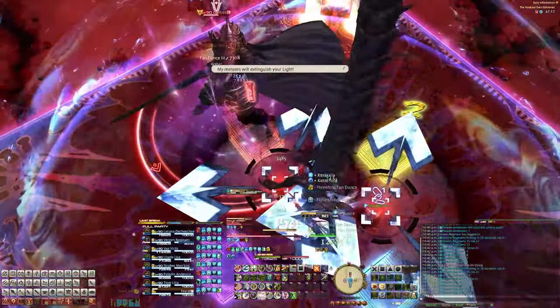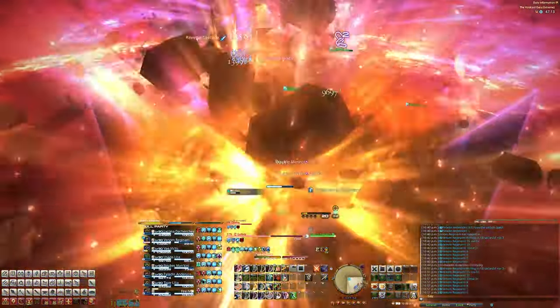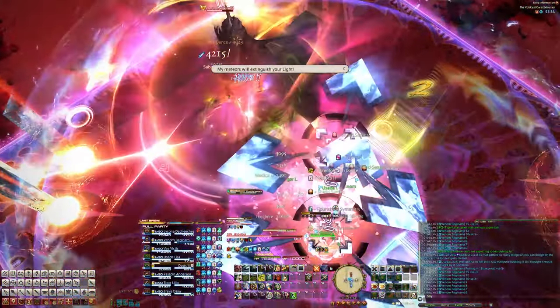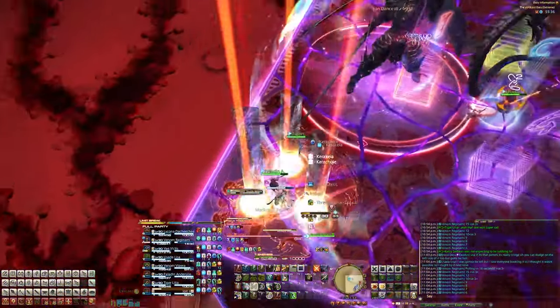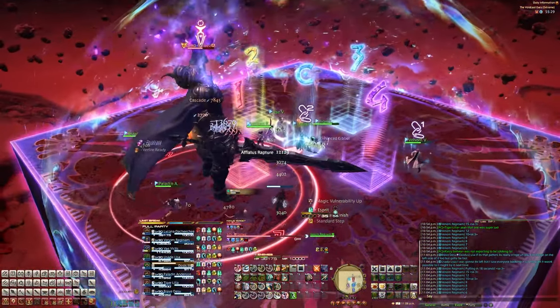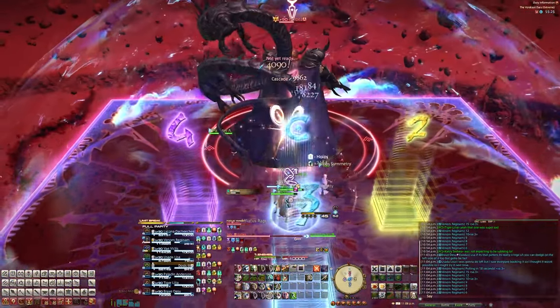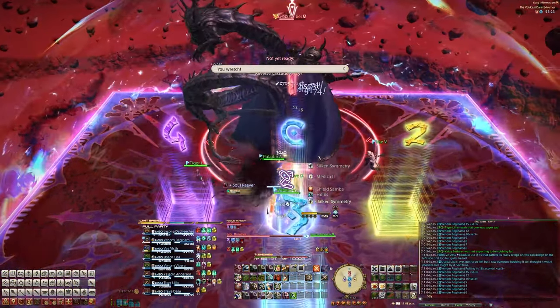One DPS will get a flare, and one tank or healer will get a flare. Flare players will want to get knocked back to the empty corners, while the other three DPS knock back into the three pylon tower, and the other two support members knock back into the two pylon tower. After all that, come back to the middle and he'll start casting Azdaia's Shadow — dynamo or chariot, look at the animation and remember it for later.